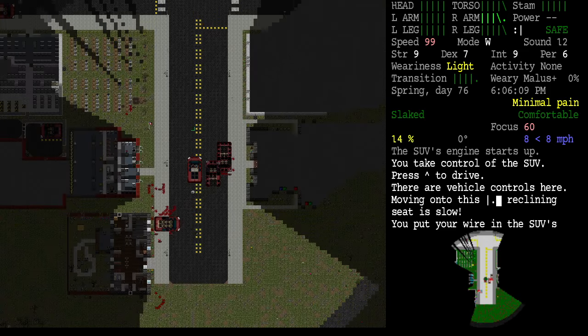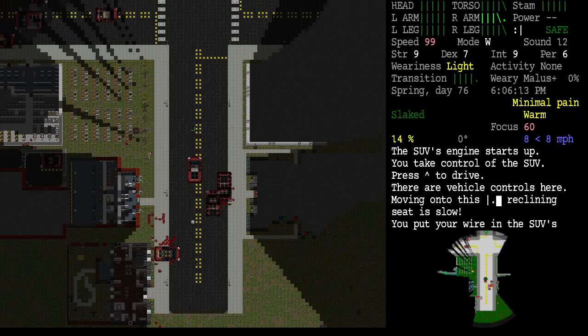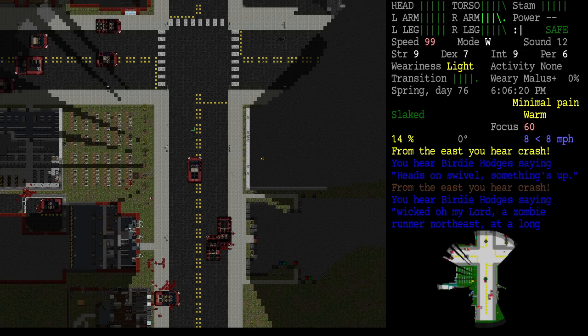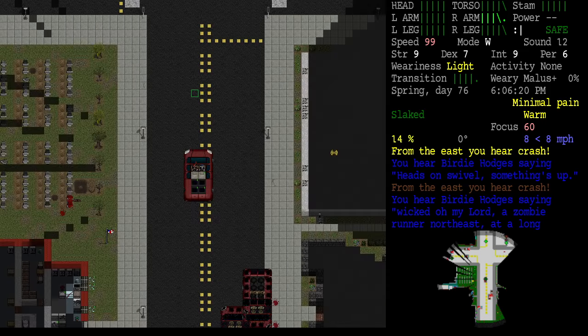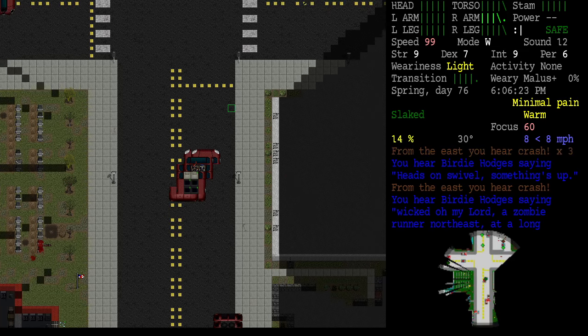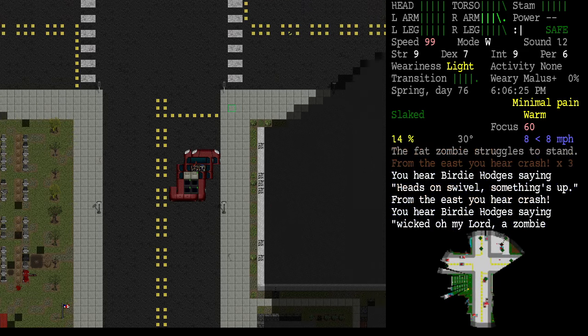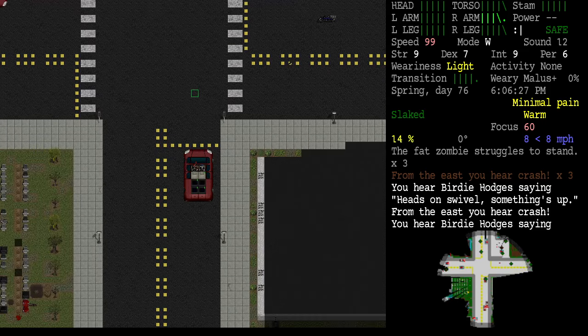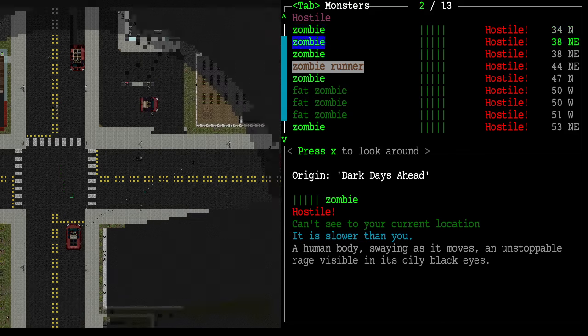It's going to zoom way out, so as soon as I see zombies I'll probably stop driving because I want to keep my car good. Birdie says 'wicked' — a zombie runner to the northeast at a long distance. I'm hearing crashes from inside the abandoned storefront. We should check that out. We want to park in the middle of the street — I'm going to turn this way. We're starting to see zombies now.